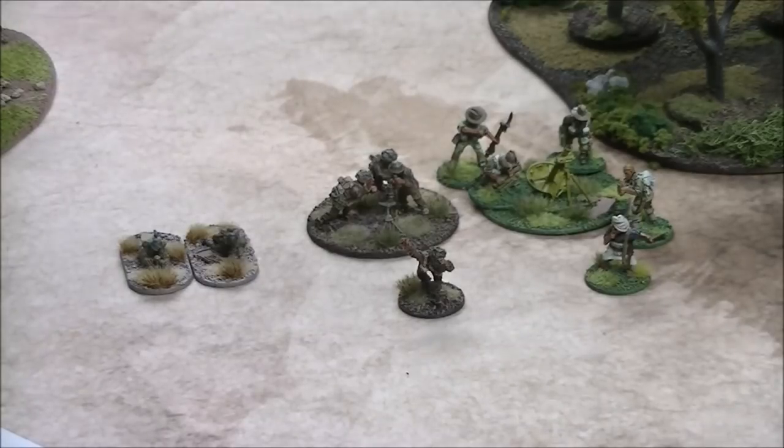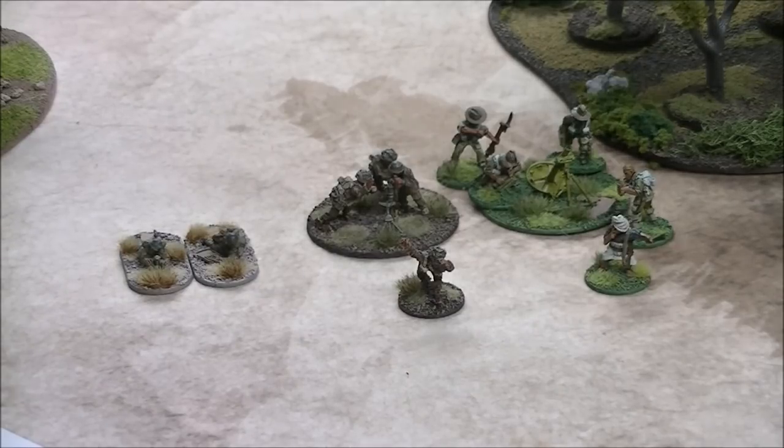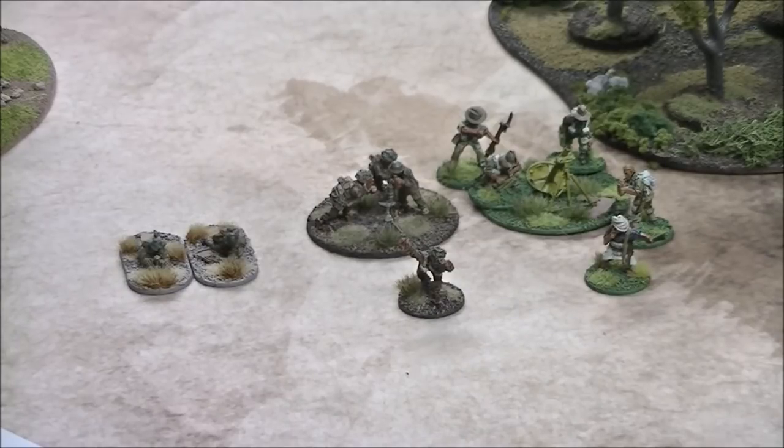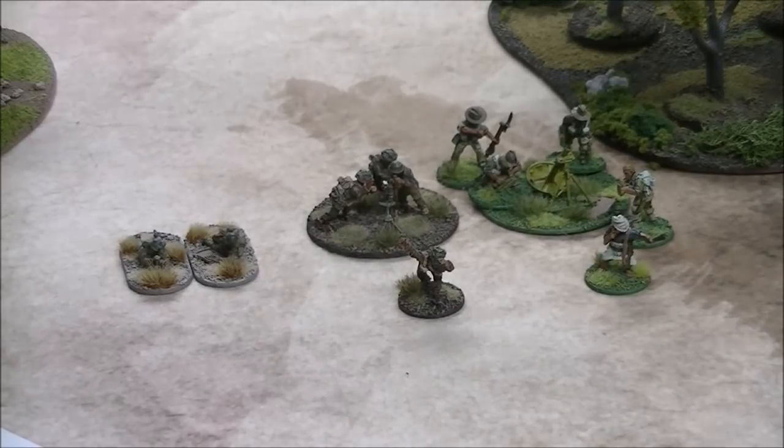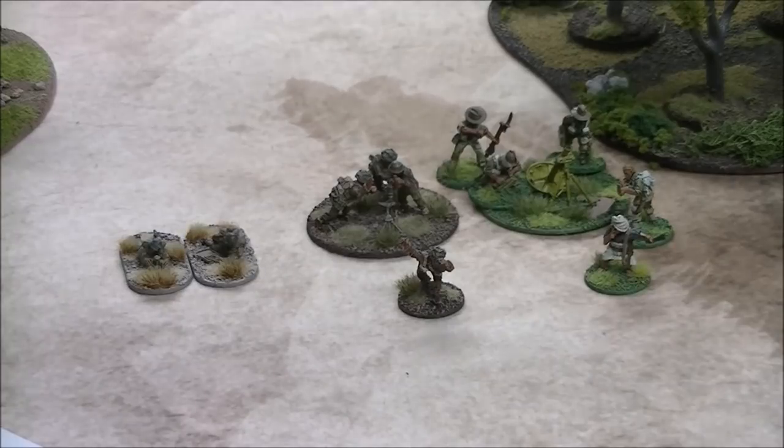When you take a mortar, if you can deploy it on the board to begin the game you should probably do that. Your spotter goes down in the scout phase like snipers. I take a spotter with my mortars — learned the hard way not to. It protects you from snipers, and you can put the spotter out as a sacrificial lamb. You can also easily move and redeploy a mortar, even starting it in rough ground or terrain, unlike artillery.